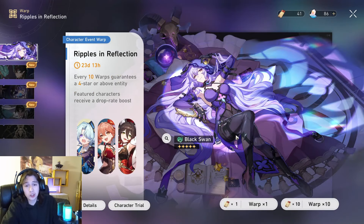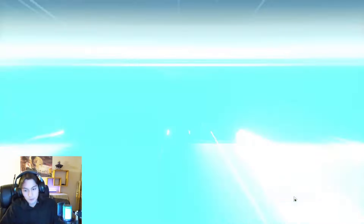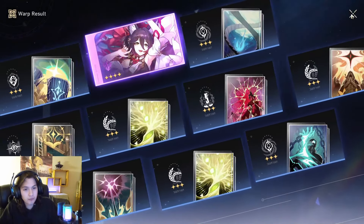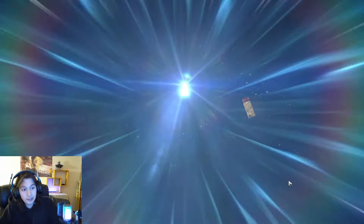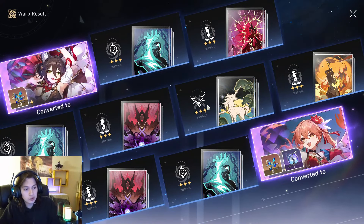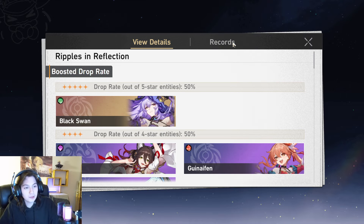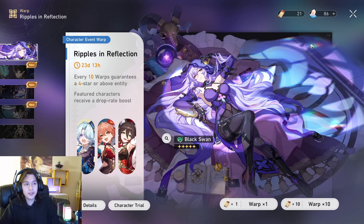We have 41 pulls — let's see if we can get her. I don't even look at my pity to be honest, it shouldn't be too far in. Oh, this gives me nothing. Teen Yoon — second time. I don't even know what pity I am. Oh, this is huge too. Let me check my pity — I'm only at 20 pity, so the likelihood of me getting her is pretty small.